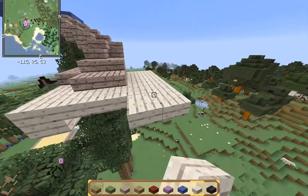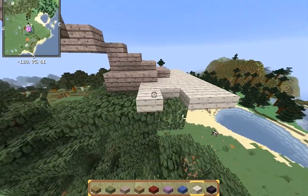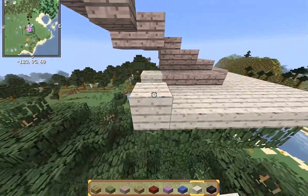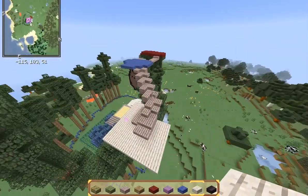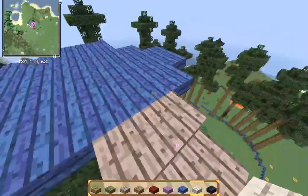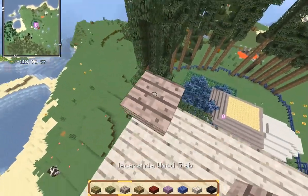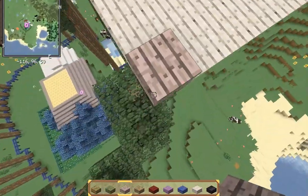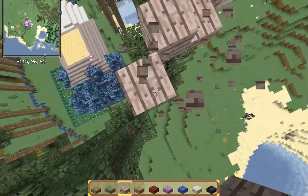I'm just doing the floorings of the huts first and later I'll do the walls. Most of them have modern-day houses except for a few — some will have other types of houses. When we do this in survival, we should definitely get totems of undying from the woodland mansion. We'll only hold them just in case, but we shouldn't die holding them or we'll waste them. We have to save our totems for events that might kill us — like going to the End!